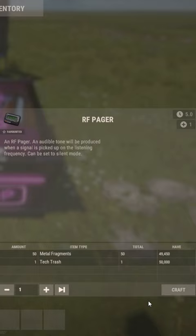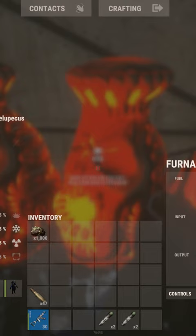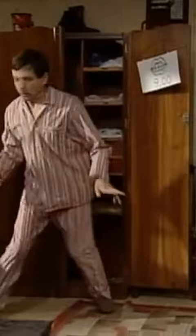Pagers can be crafted for 50 metal fragments and 1 tech trash on a tier 2 workbench. Once crafted, enter the 4-digit number and await the notification. If you want to avoid the madness that will undoubtedly ensue with the notification going off, you may also set it to silent.